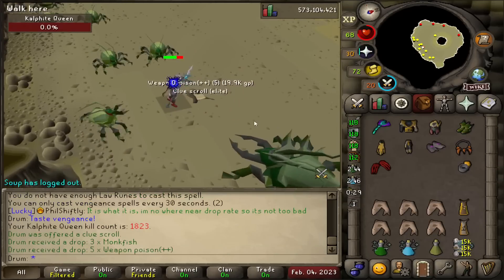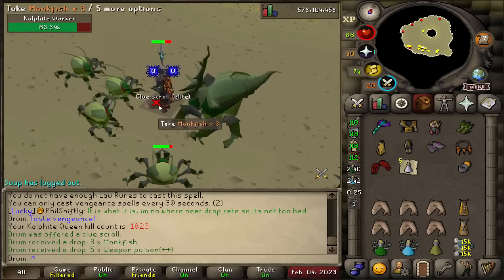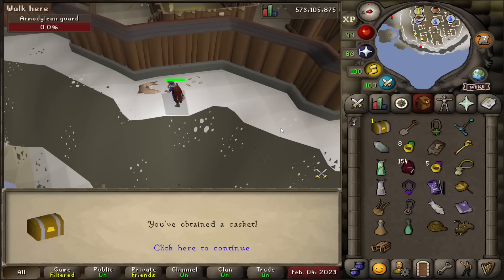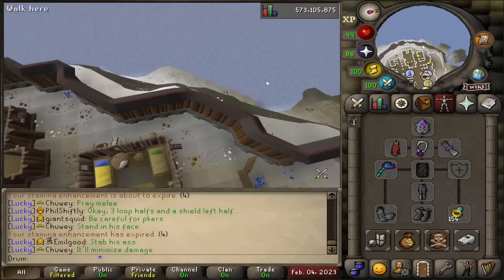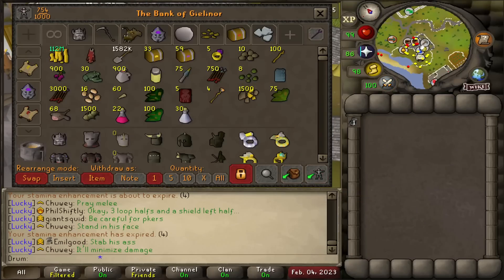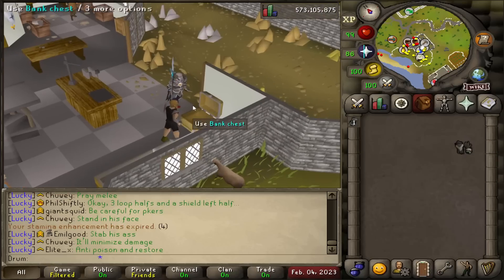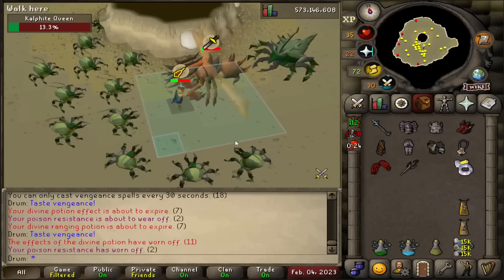First kill of the day starting at 1,823 KC, with a clue scroll. Always take clues. Elite clue and a shark — I think this one makes 33. Our first kill of the day at KQ was an elite clue, so let's keep that luck up. Can't wait till I grind out Chambers and go dry for everything there.